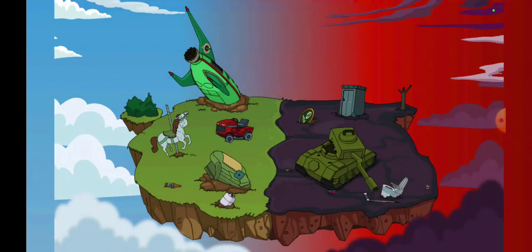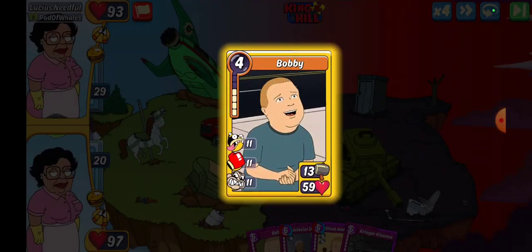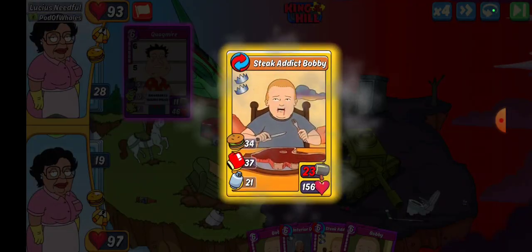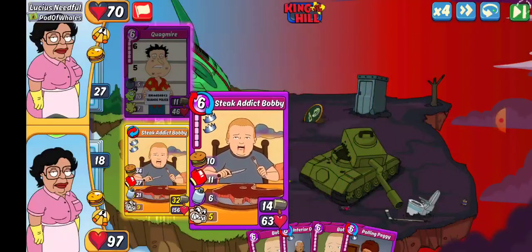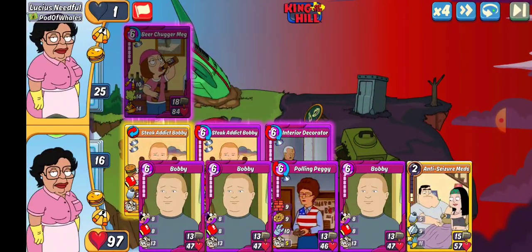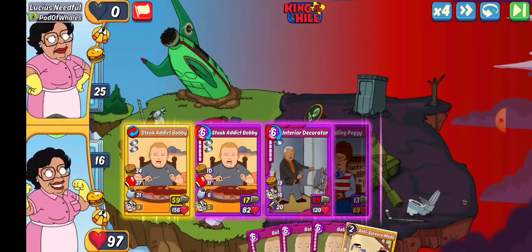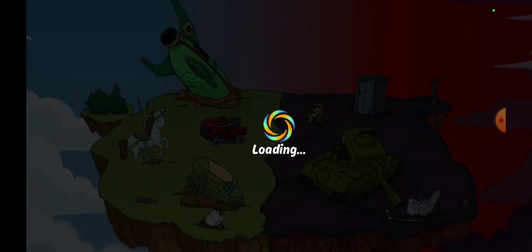We get Lucius Needful. We're gonna go mythic Bobby because we do have at least one item. They've got Quagmire — we're going stake addict, we get the one-shot. We'll go ahead and set up the PC just in case. We are going to need those heals — let's get another healer out there with that interior decorator. We're just gonna go PC for that highest health.